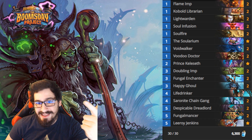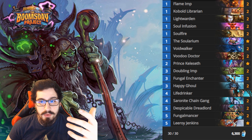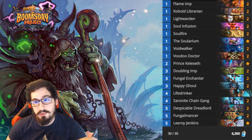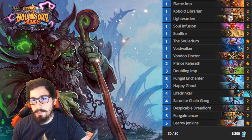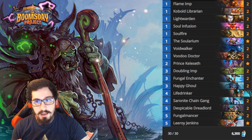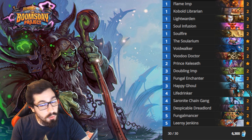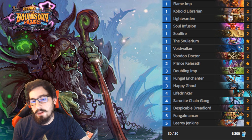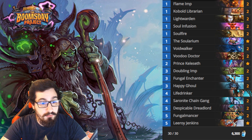The deck is fairly easy to play - a lot of turns are very straightforward: play your minions, tap, play more minions, tap. The most sophisticated combo is making sure your minions are damaged and then playing Fungal Enchanter to heal them, so your Light Warden gets buffed. For example, attacking your Voidwalker into a 1/2, then healing it up and attacking with Light Warden, nets you extra damage. At 6,300 dust it's fairly cheap, very good right now, and doesn't have many bad matchups overall.